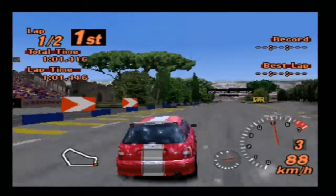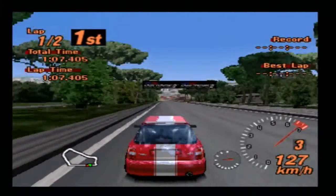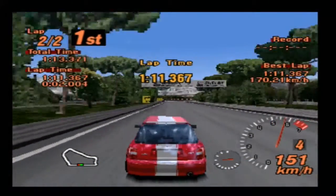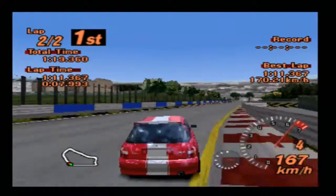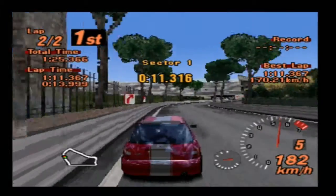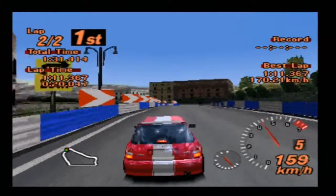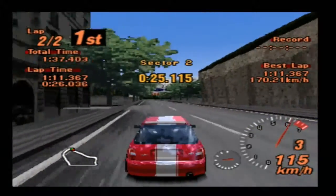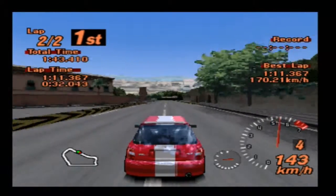The Peugeot 306, which of course I bought and decided not to use because I don't really think the 306 is that compact a car. There is the Alfa 145 Cloverleaf, which I am going to use for something else later on in the Let's Play. There's the Fiat Punto GT, which I decided not to go with just because we've used a lot of Fiats - we used the Fiat already and not too long ago. Those were the vehicles in consideration for this episode, and ultimately by the looks of it I really should have gone with one of them because this Micra isn't quite as quick as you may want.